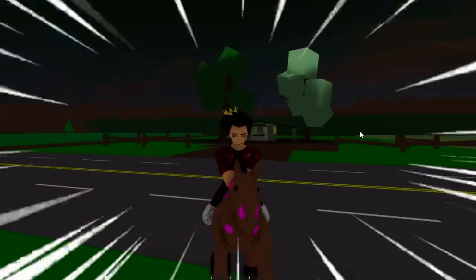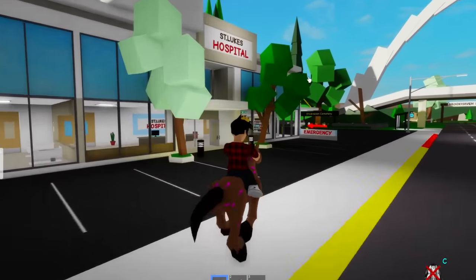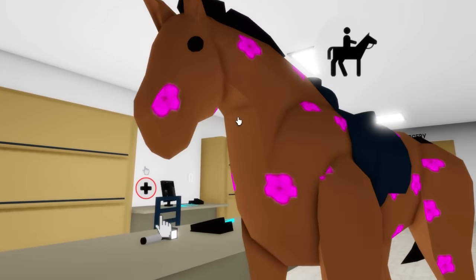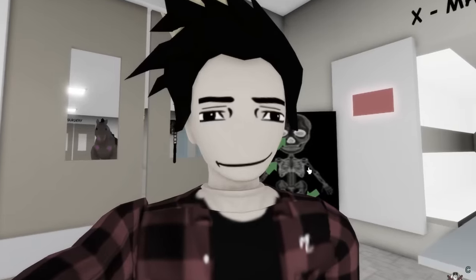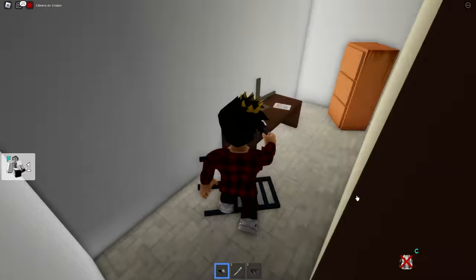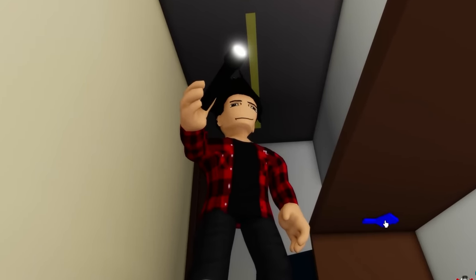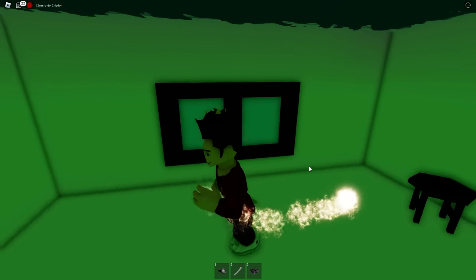I gotta show you guys something related to that same name — we have to see this Madison person. For that we need to go to the hospital. Now we have to go straight to the x-ray room, but we're not gonna do any x-rays. We'll get behind this screen into this secret room. In this room you'll find a table with a paper on it. But if we go under this table, we'll find this blue button — and if we click on it, we'll be teleported to a whole other place in Brookhaven.